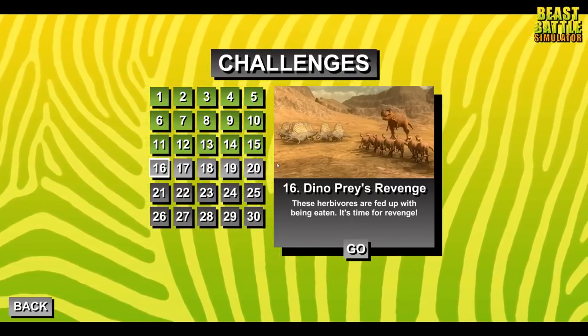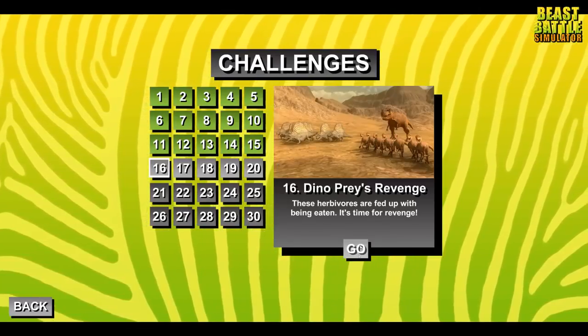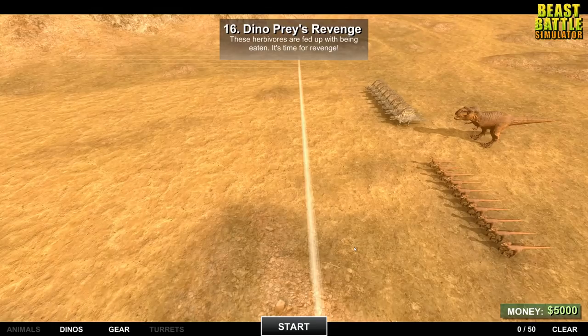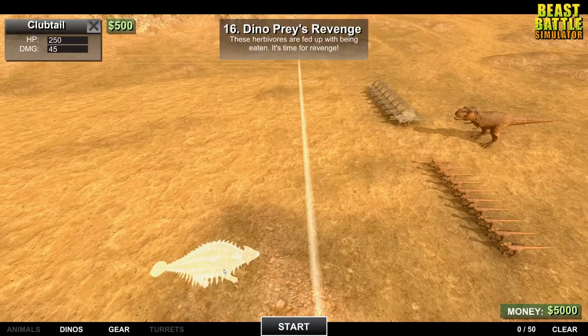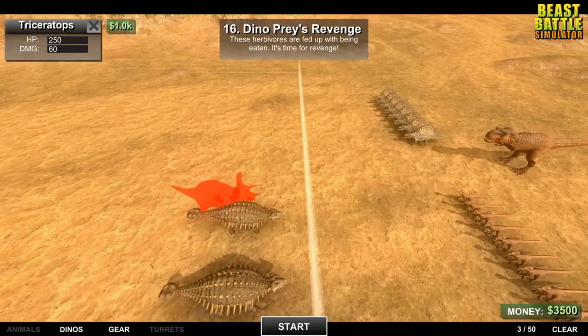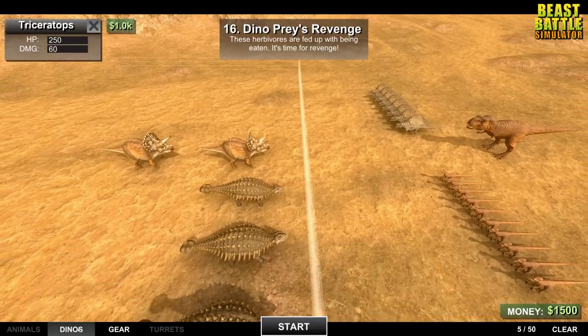But right now, we got Dino Prey's Revenge. These herbivores are fed up with being eaten. It's time for revenge. So it sounds like we're the herbivores as well, because these are obviously predators. So this is going to be fun, trying to combat predators with herbivores. That's never an easy feat, but we do got some really good predators in here. Some of my favorite units. Clubtail, of course. For the raptors, definitely want to address clubtails with them, because we should be able to swipe them right out. The T-Rex, though, that's going to be a difficult one. Triceratops is always good against T-Rexes in movies. I gotta assume in this game as well. So we're going to do two Triceratops there.